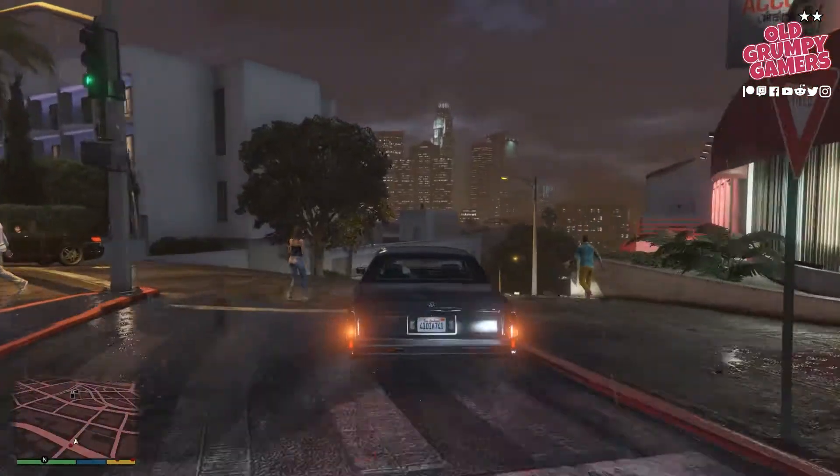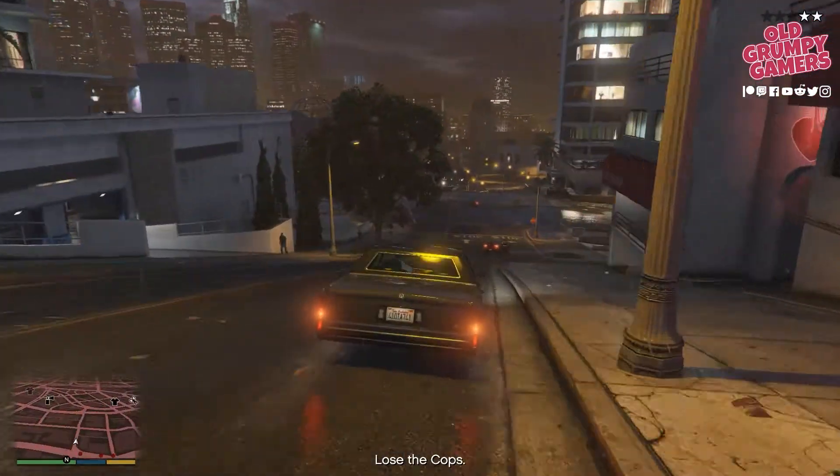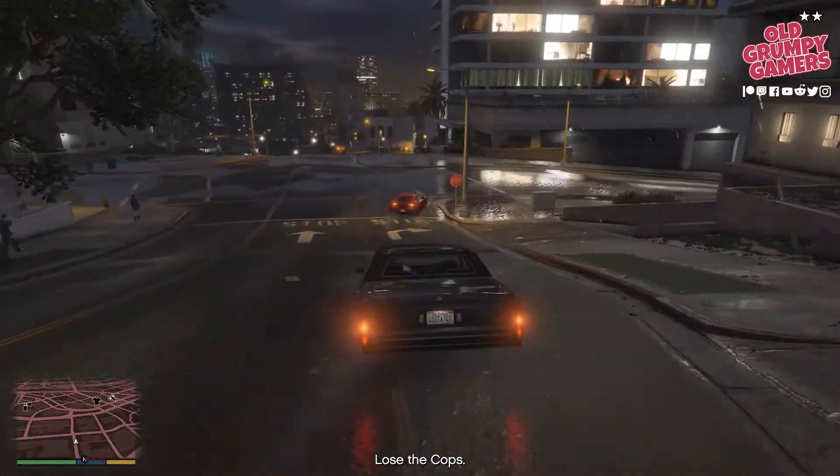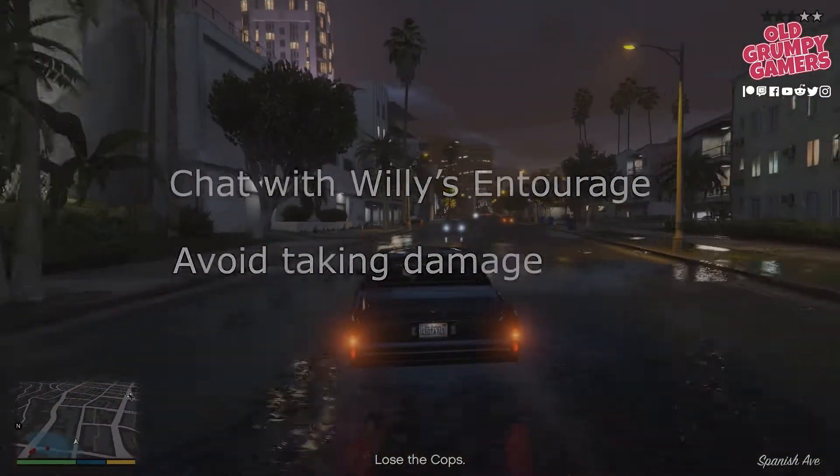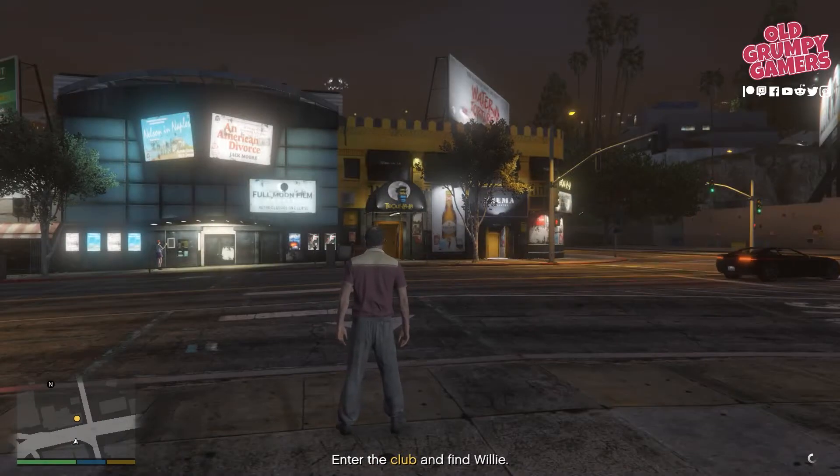Getting gold in this one is pretty straightforward and to be honest a little bit of fun. To get gold we'll need to chat with Willy's entourage and avoid taking damage. So let's pick it up from outside of the club.